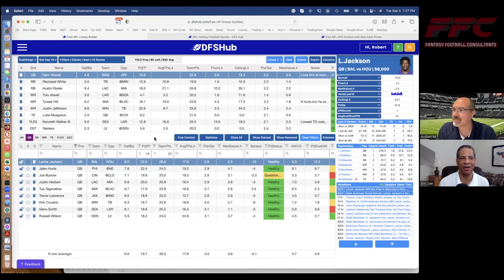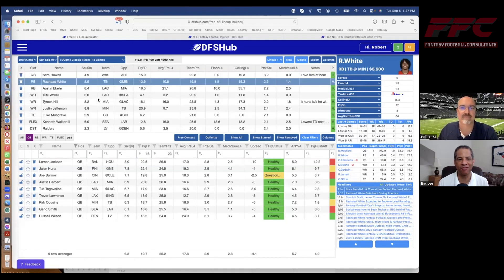I'll go with another value play here — Rashad White. Very excited to get him in this lineup. Leonard Fournette is gone, so he's now the bell cow back on Tampa Bay. Tom Brady is gone and they were extremely pass-heavy last year. I think they're going to be more balanced with Baker Mayfield, and he faces a Minnesota team that isn't strong defensively. They brought in defensive coach Brian Flores, but didn't get a lot of new defensive players. I love the price here of $5,500 for Rashad White. He's projected to get 17 opportunities this week.